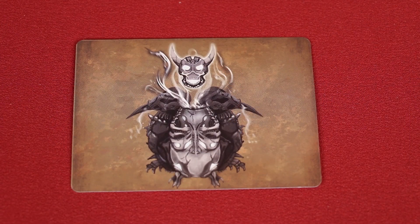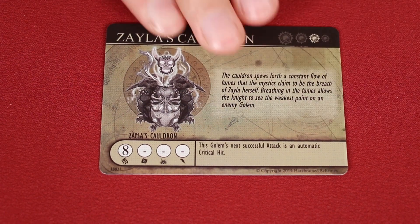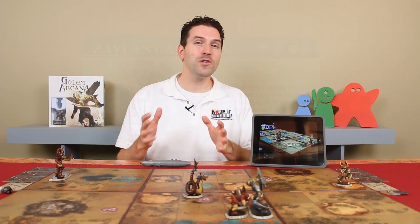Finally, we have relics. These are powerful magic items that can be carried into battle, and these come with expansion sets. When you include one in your army, you assign it to a golem. There may be size restrictions to the item, and the app will guide you there. And those are the rules that govern the game.